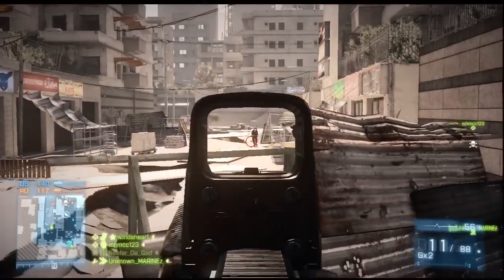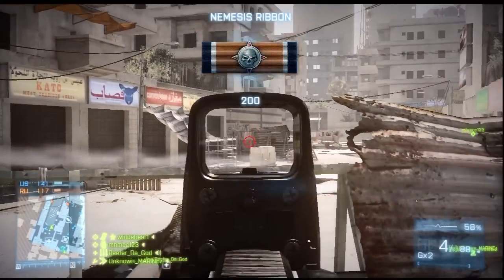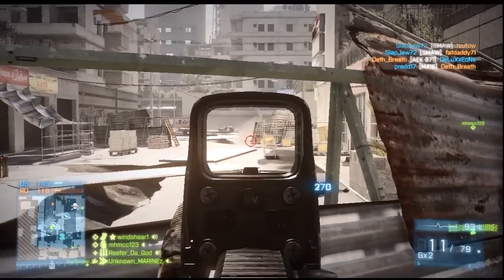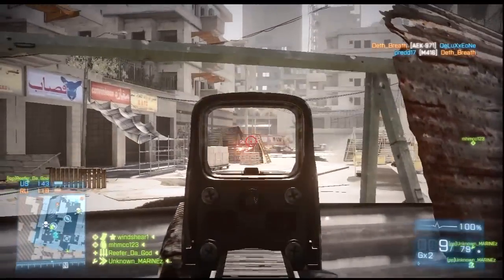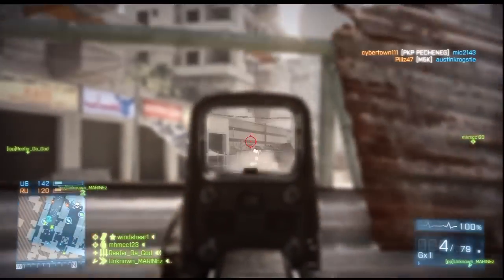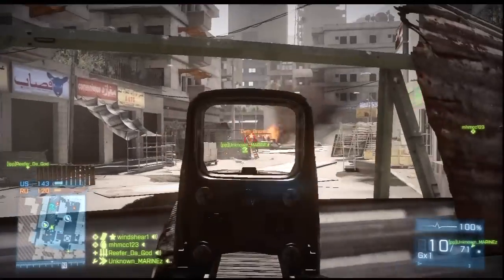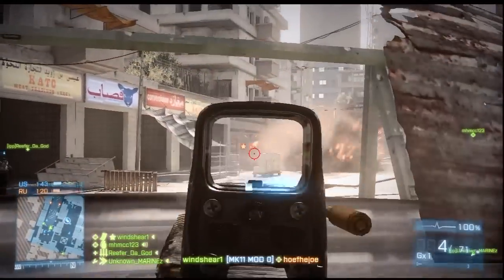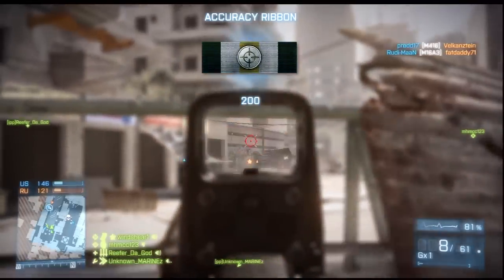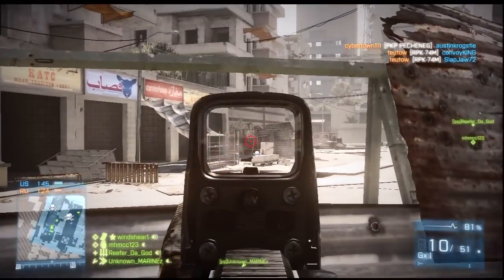I'll show you the loadout here. I run a grip with this and a laser sight. I mentioned one shot kill if you get them in the head — I'll get four headshots right here as I'm shooting over this scrap metal while an enemy tries to do the same to me. It's about knowing what weapon your opponent has. These enemies are at a disadvantage but not really realizing it until it's too late. Once it hits you in the head at that range, it's a one shot kill.